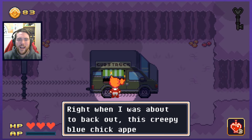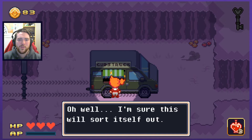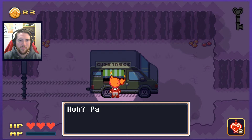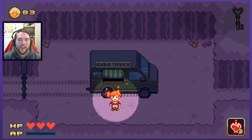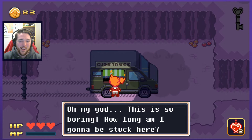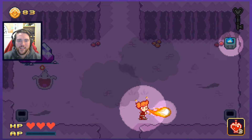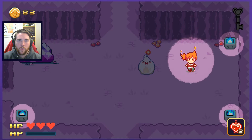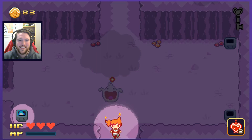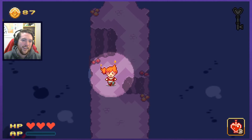Right when I was about to back out, this creepy blue chick appeared. She put the stupid gate up and now I can't leave. I'm sure this will sort itself out. Here, take this — you're the only customer I'll probably have today. Pay? Nah, don't worry about it, it's on the house. Mina got a toasty bar — it's chewy, it's gooey, it restores all your HP and AP. Oh my god, this is so boring. How long am I gonna be stuck here? That makes me want to mess around with shooting this guy towards other parts of the map, but surely there won't be infinite secrets in every conceivable part of this map. I found the secret anyways, so that was lucky me. Worked out great.